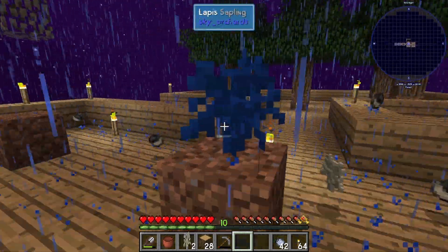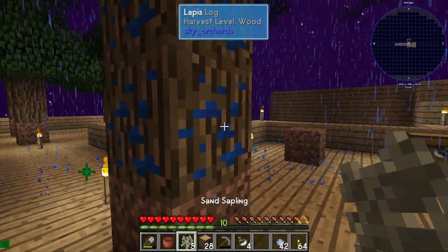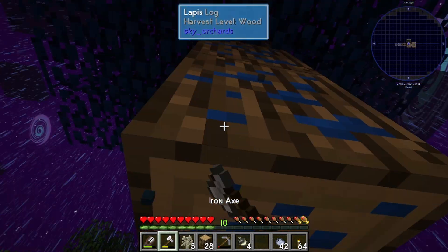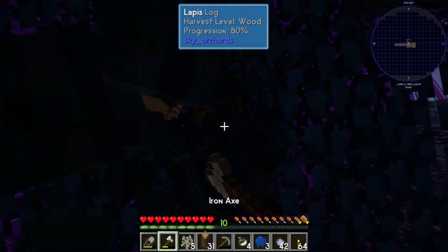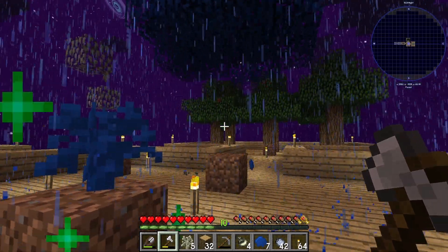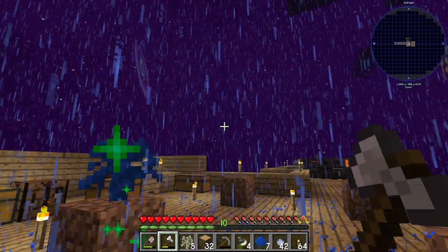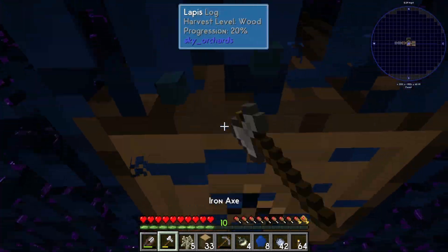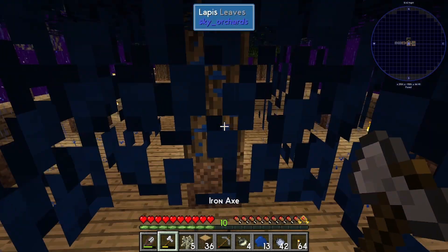Now we can create these things. This is so cool — imagine this in the wild. There are actually people who do servers with all these mods, and it's like you're just out in the wild doing this stuff. That's crazy cool. That's a really cool blue color — I like that blue a lot, it's a really nice, clean blue.